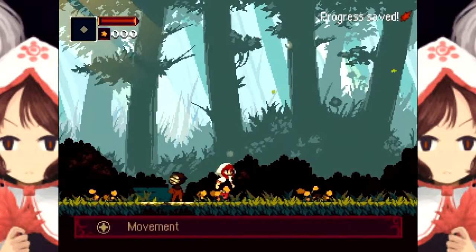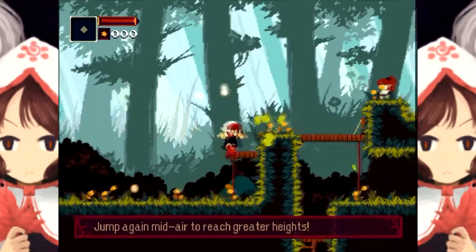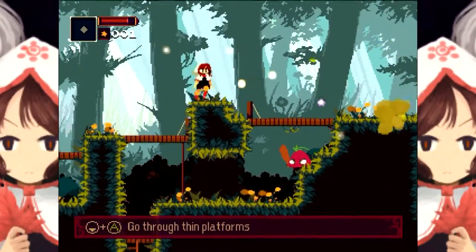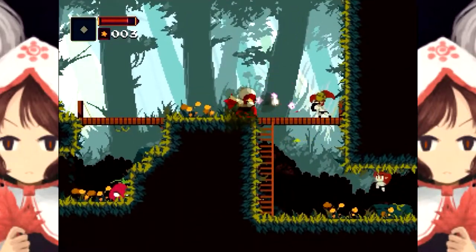We can move, run, jump, and roll — that is all I need. The game starts doing a tutorial. There's an enemy — is that a bird? I'm attacking with a leaf, just like that NPC said, which is kind of a strange weapon, but let's just roll with it.